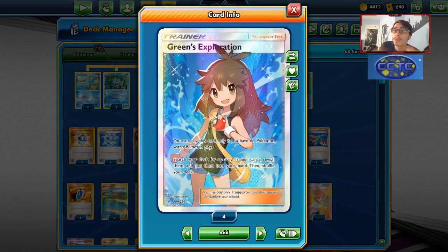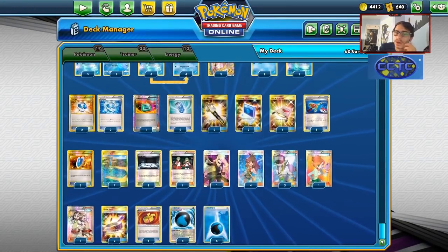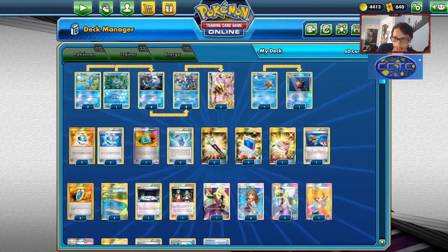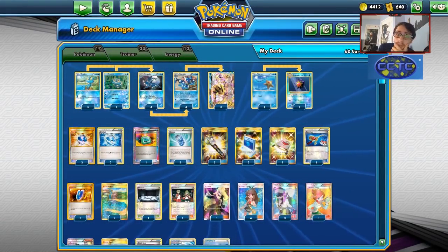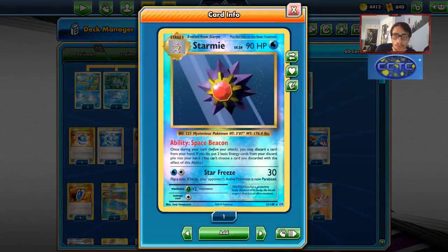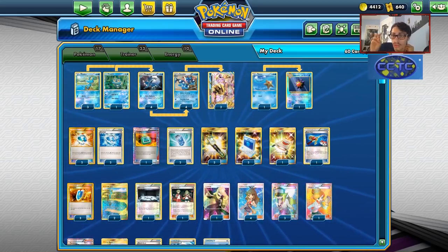We can use Green's Exploration to set us up since we have no other abilities outside of Greninja Break and Starmie. We can Green for Dive Ball, tool cards, supporter cards, any item card we need. Much like Green's in standard, it's the same concept. I've gone with a 1-1 Starmie line and a 4-4-4-3 Greninja line. I've seen some people use Tapu Fini or Artillery, but this is what I've settled on.